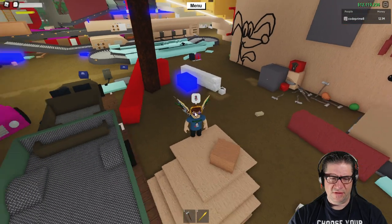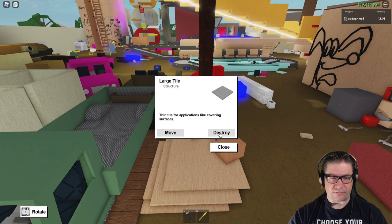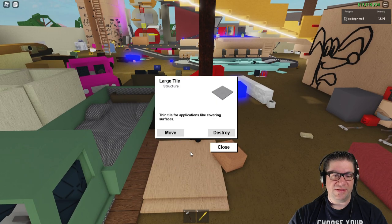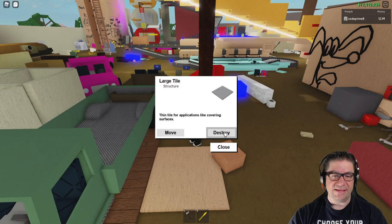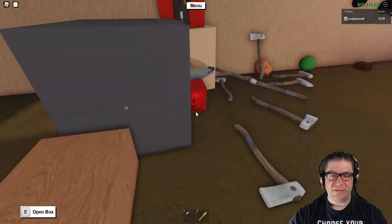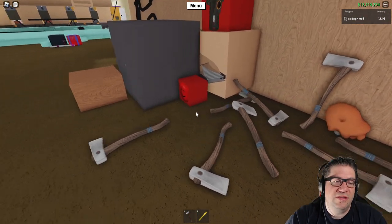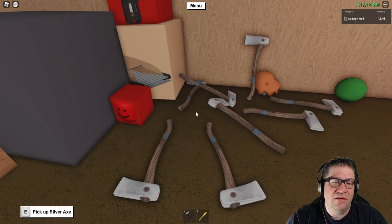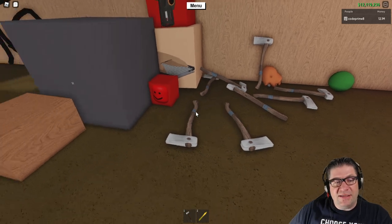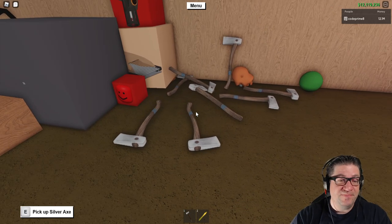Why did I make these? Oh, this was down below, wasn't it? This was whenever I was building underneath the base. There we go — all better. What are these? Silver axes. This is a sad feeling. The reason I have all these silver axes is from back whenever we were doing the Twitter axe.